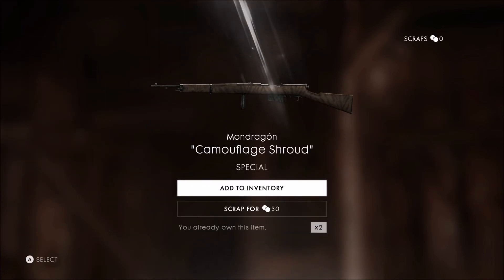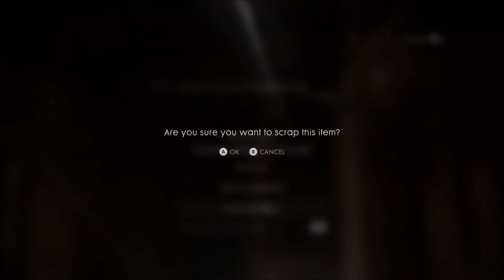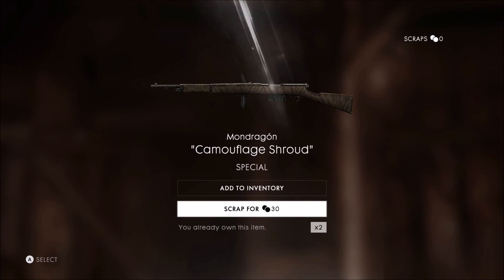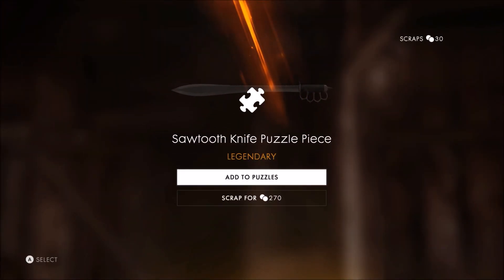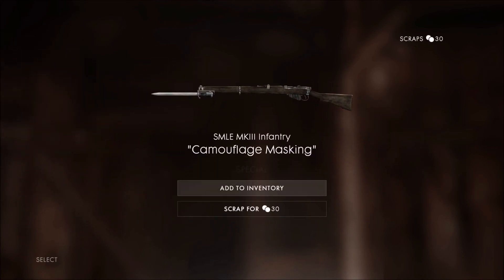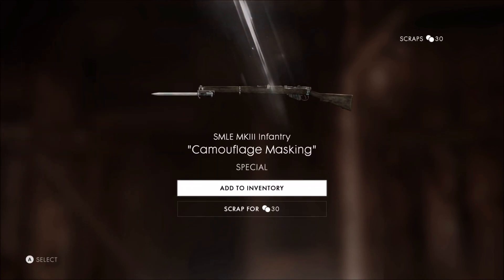Yeah, okay, I remember this — we got this already, this is a duplicate for sure. I'm so stupid — it said 'you already own this item' right there, I should have looked down there. Oh well, whatever. Let's go — we got another puzzle piece! It's white, and what's this — I'll take it whatever.